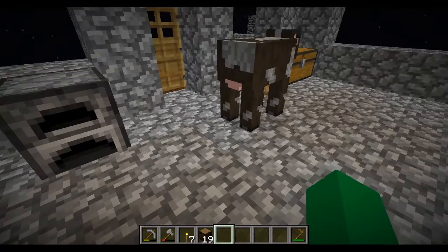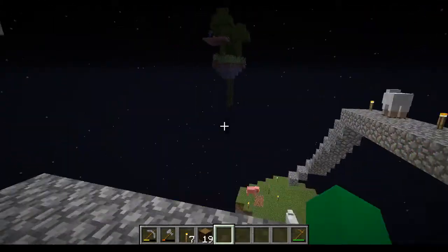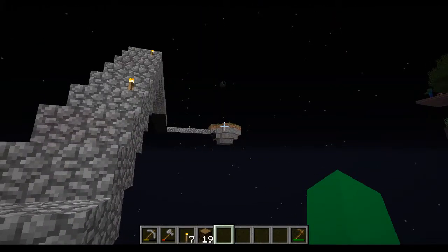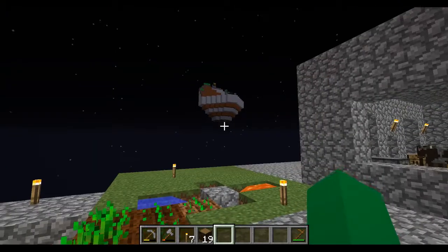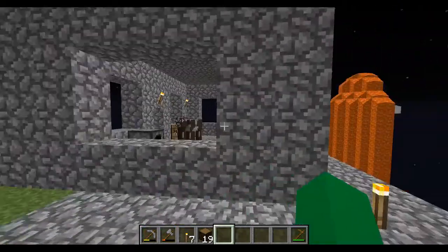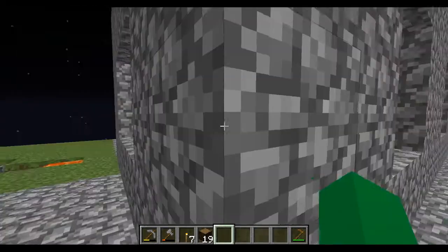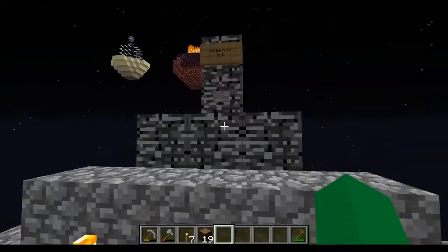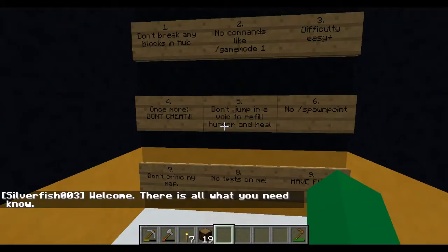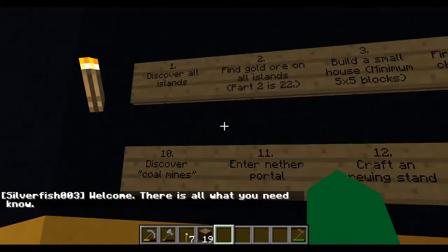Now one thing we were doing last time — actually I don't remember — we got that island all cleared off, started a little farm. One thing I was going to do I think was go back to the spawn, or the hub, and see if there are any signs we can get rid of.